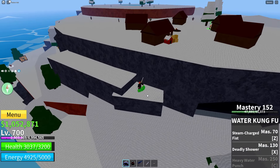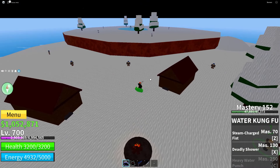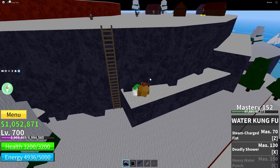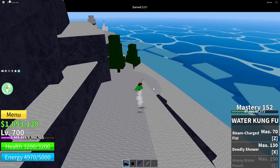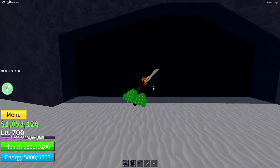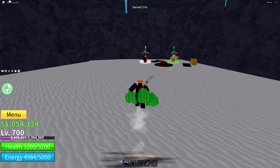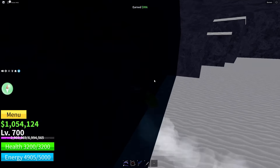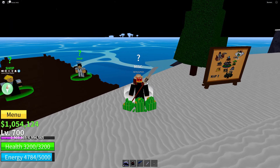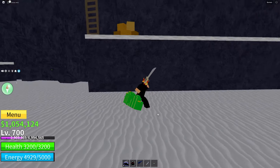Let me check some stuff up here. There's a donation thing for Robux - I'm good. There's the Yeti King, and that's it for this island. Over 1 million dollars - let's go! I'm actually getting good at Blox Fruits. Let me grab this chest and set this as my spawn island and home point.